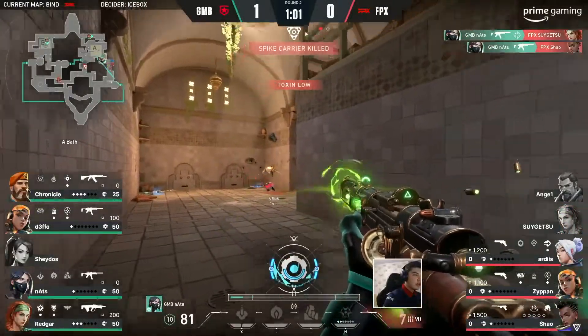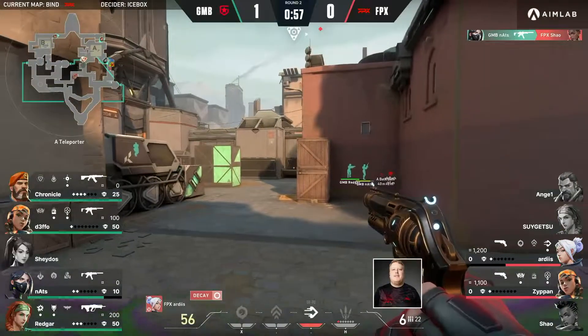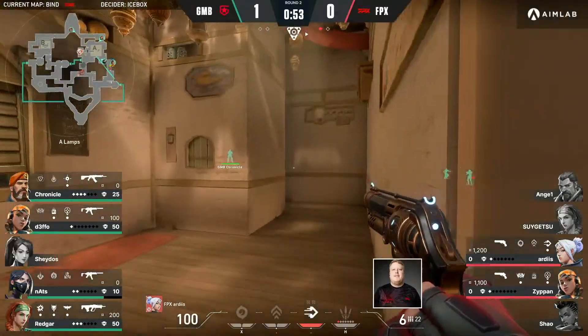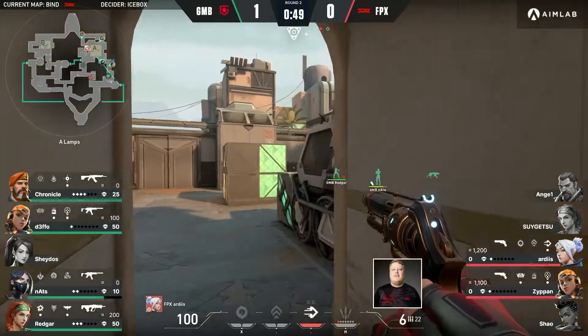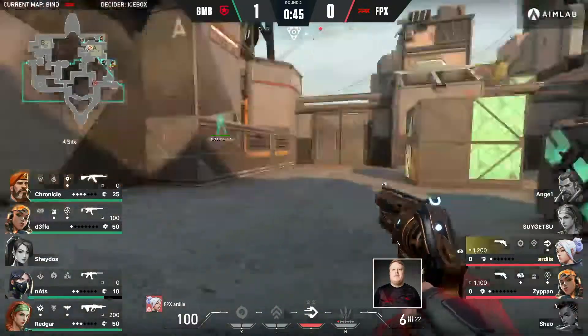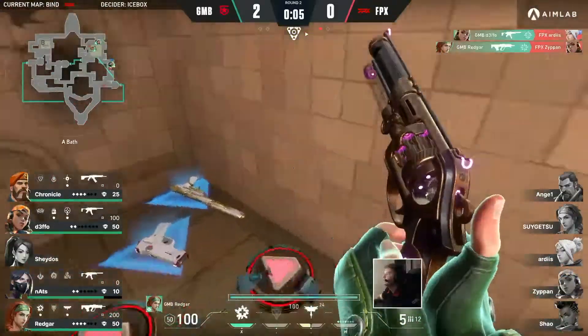Nats apparently didn't eat as much of that flash as I thought. He'll be fine to come back around forwards to get someone's shout, while he's trying to slip through and find a little bit of a timing that works for him. Chronicle up towards heaven — I wonder if he can slip through towards CT potentially. There is a player watching it, but it is somewhat of a 1v1 timing stop there. Defo clears through pretty happily.